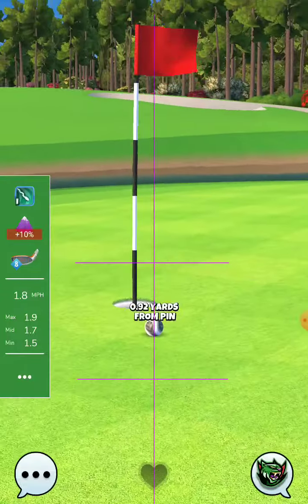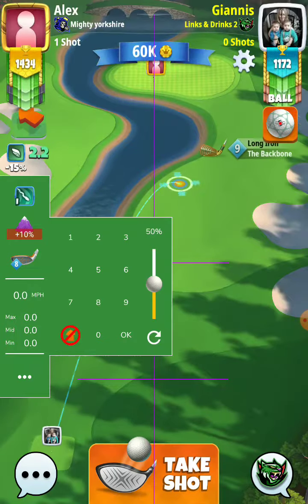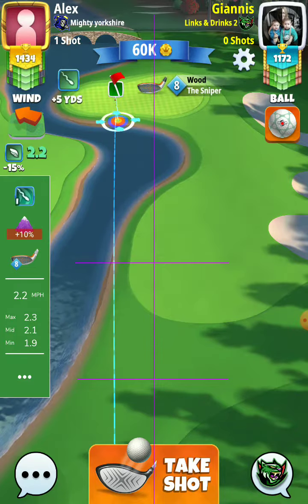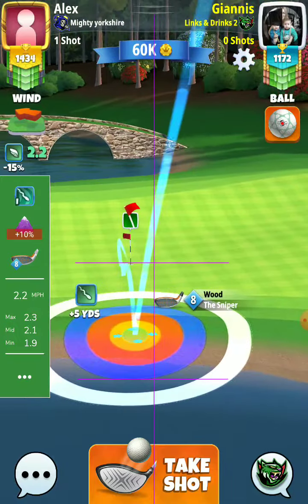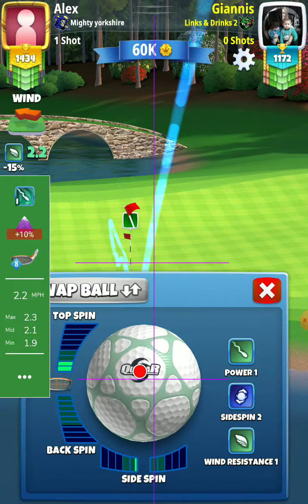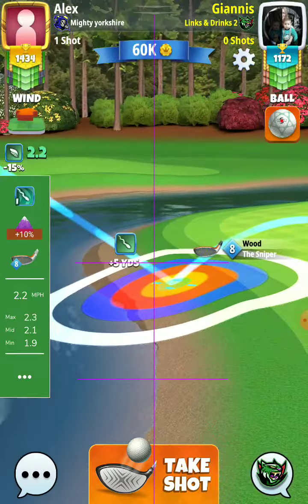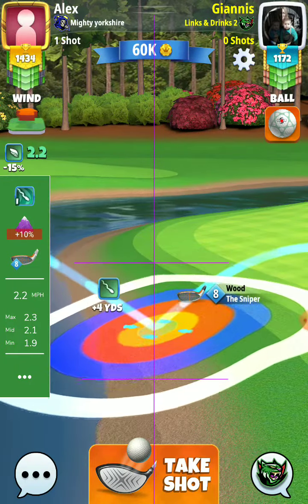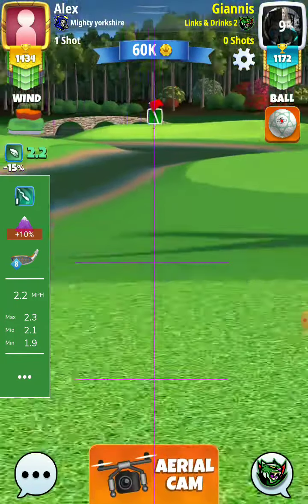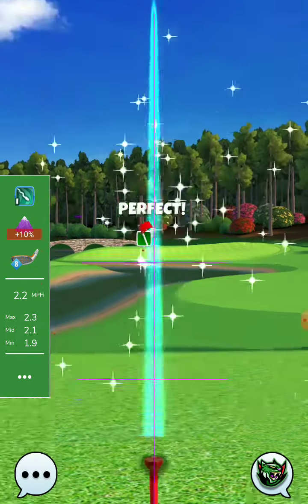Nice shot from the opponent. And then the Kingmaker board. So 2-2 will be 2.3. Perfect away.